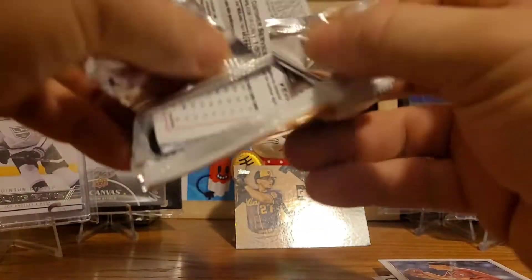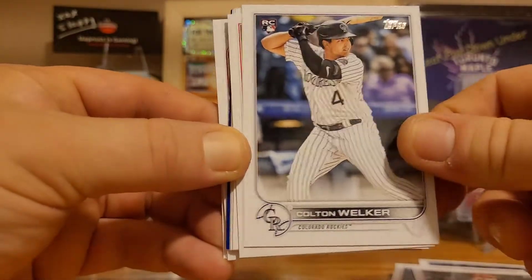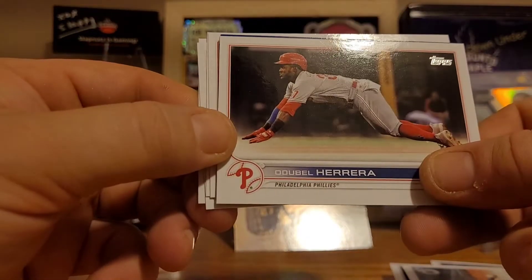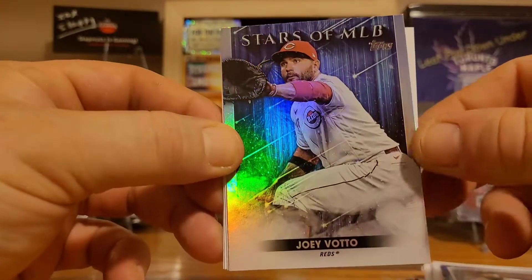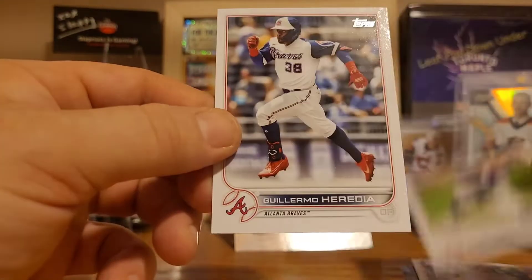It's a really nice set — Topps did a great job this year, much better than last year with all the miniature names nobody could read. Jensen Junk, Andrew Young, upside down — Noah Syndergaard, Colton Welker, Postseason Passion, Charlie Blackman, Aaron Hicks, Dubel Herrera — not familiar with that name — Donovan Solano, Joey Votto — I think he's out for the rest of the year with shoulder surgery — Nathan Eovaldi, Rhys Hoskins, Yanni Hernandez.